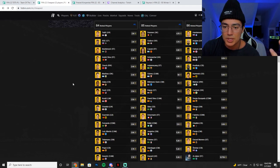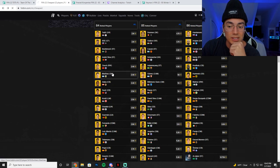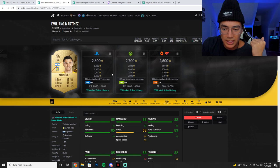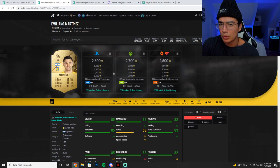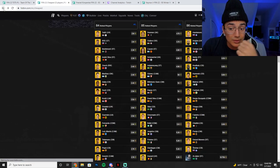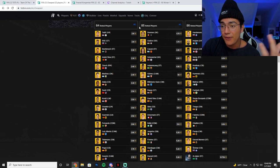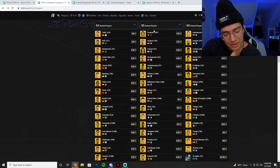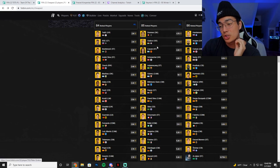2,500 coins for good SBC 84s — that's so cheap, it's really cheap. Emile Martinez and a lot of the Prem fodder got really low because they were dropping 84-plus star duo packs, and also every lightning round I think they were doing Premier League-specific packs. So all the Premier League cards got really cheap. Moving on to 85s — they're crazy low too.